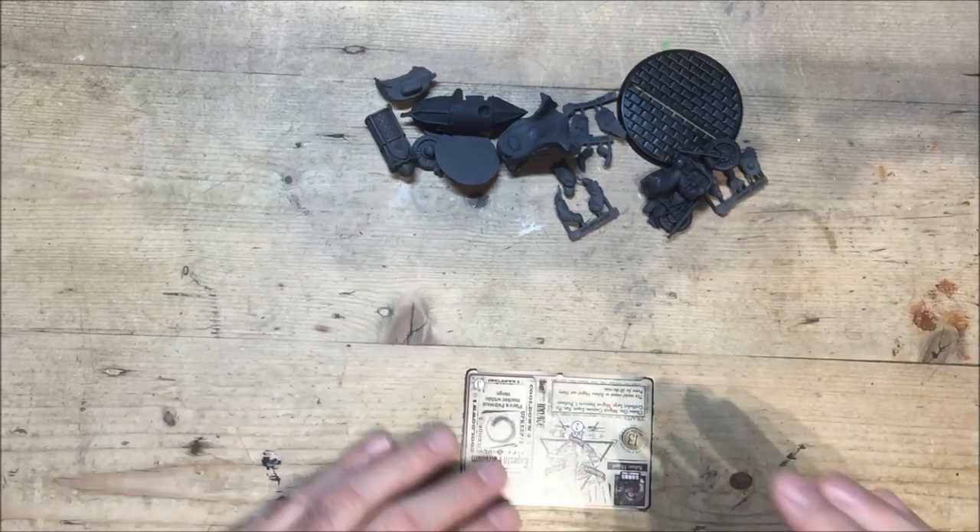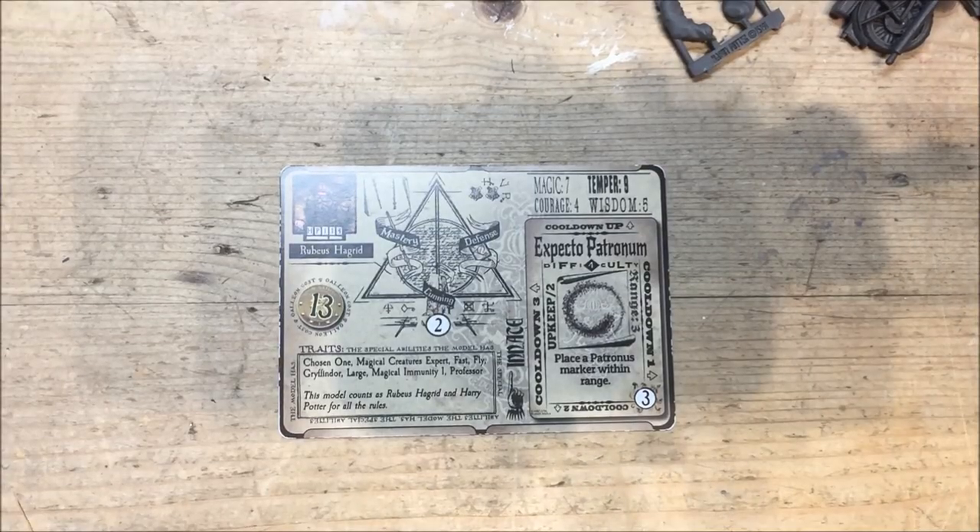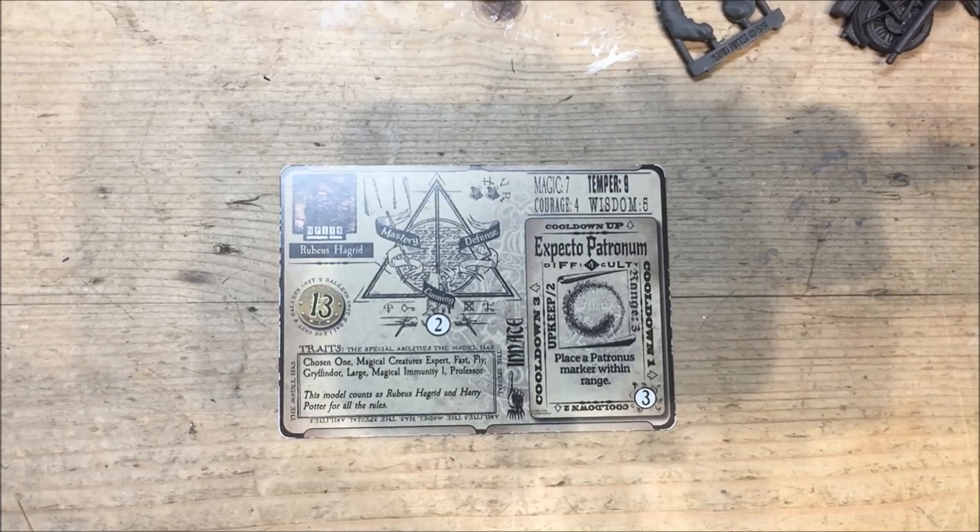All right, so let's take a look at the card. Looking at the character card, we've got Chosen One — I think that gives one lucky mystery dice to the defense rolls, and then you gain a defense against combat spells from Voldemort. The Magical Creatures Expert means you can include a magical creature within your list. The Fast rule gives plus two movement, so your normal movement is only three, giving you up to five.